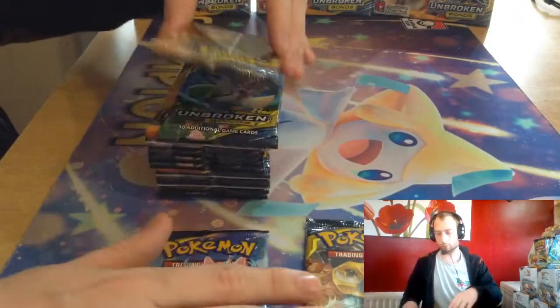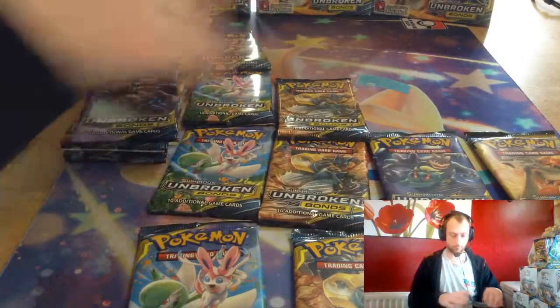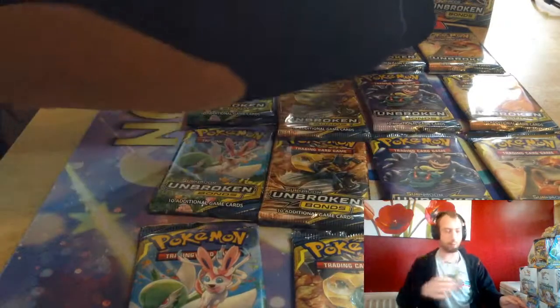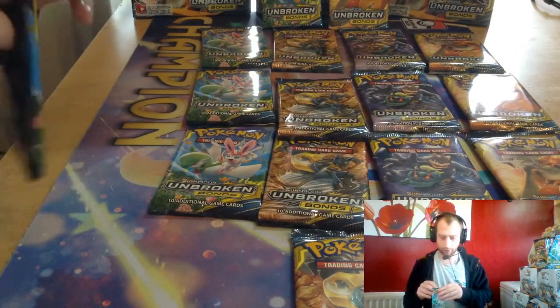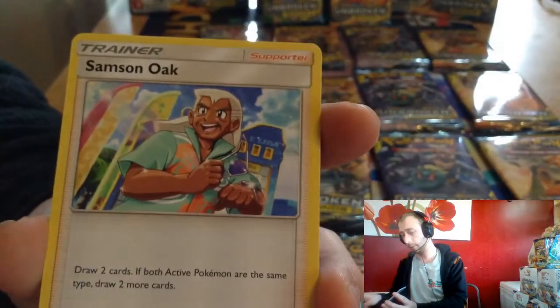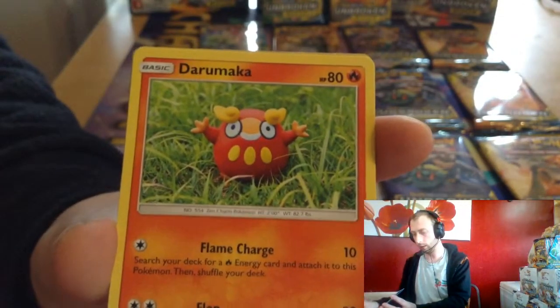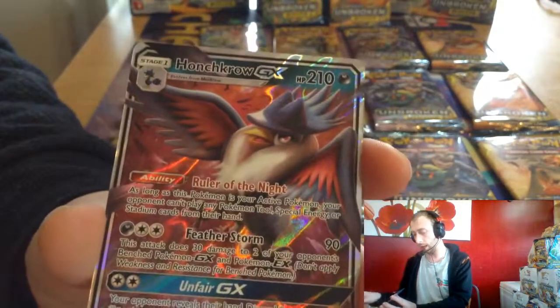Look at that Reshizade. Starting from the front — Psychic Energy, Samson Oak, Jenny, Raticate, Venonat, Rattata, Goldeen, Sandy Doyle, Stunfisk Reverse, and Huntrow GX.